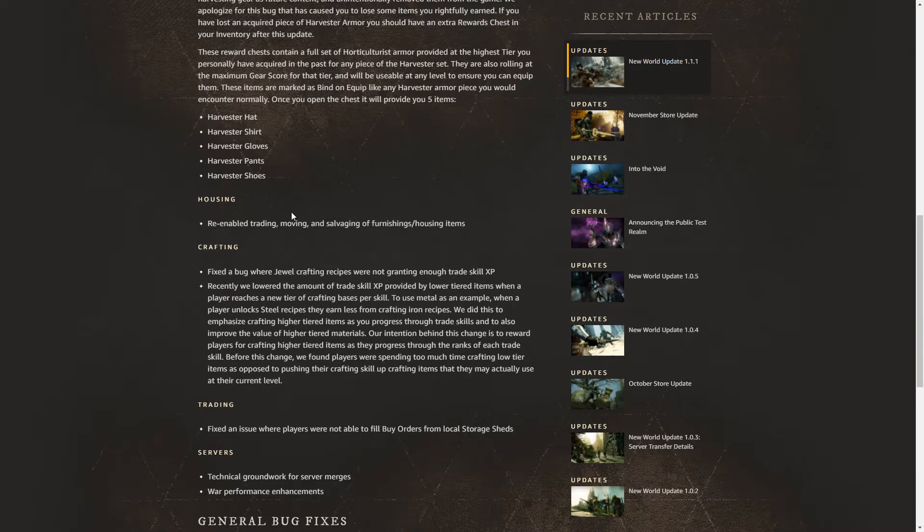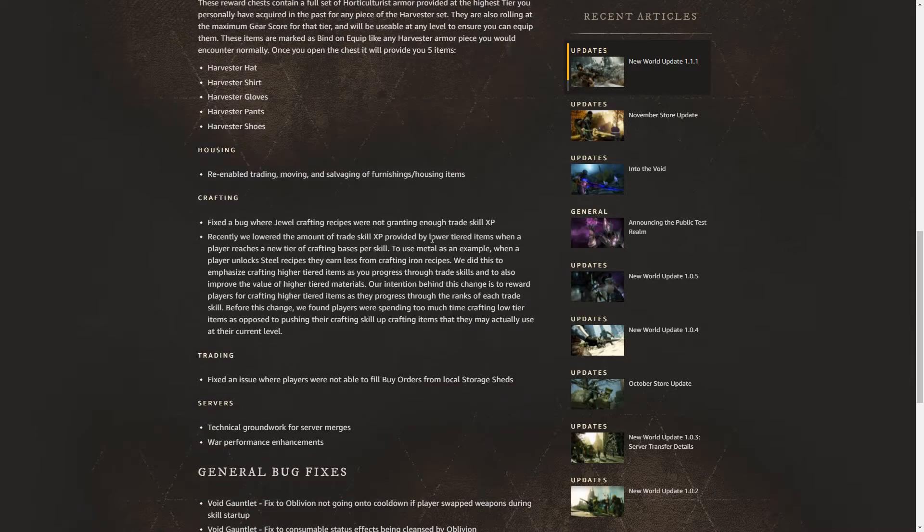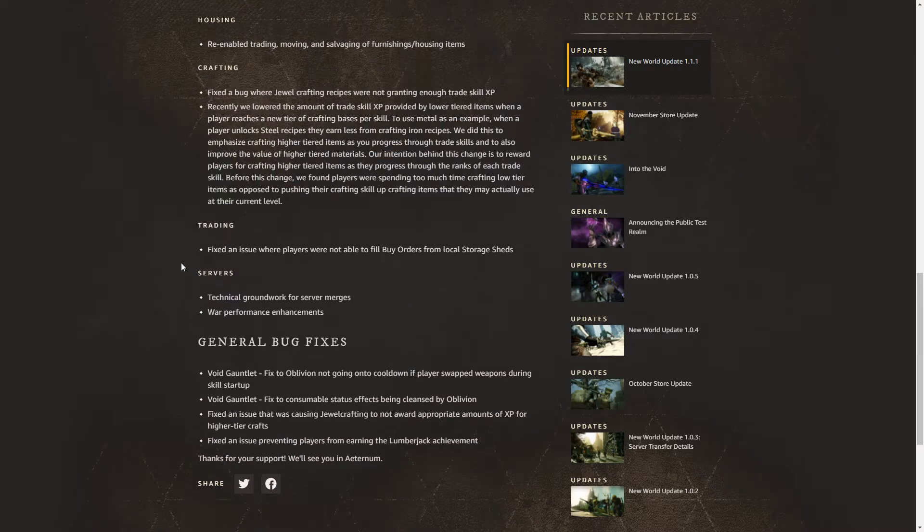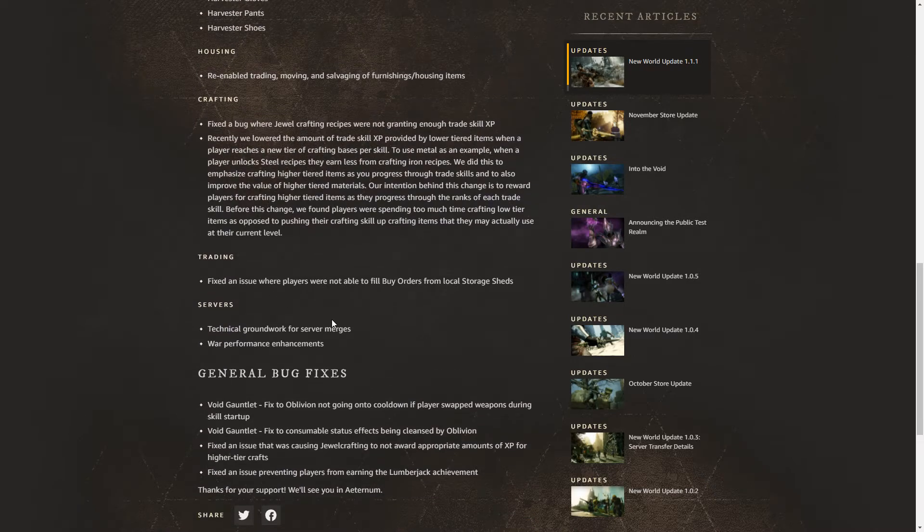We have a crafting fix where jewel crafting recipes were not granting enough trade skill XP. In trading, a fix where players were not able to fill buy orders from local storage sheds. We also have technical groundwork for server mergers, so potentially we're going to see server mergers soon because the population on most servers has dropped really, really low.